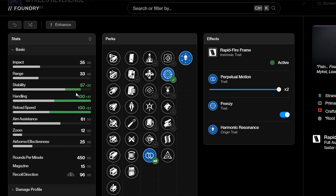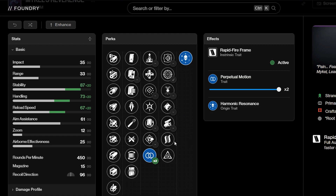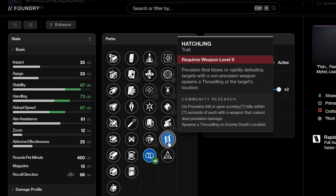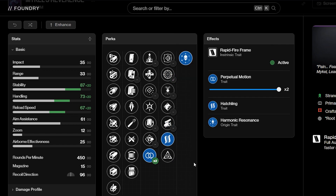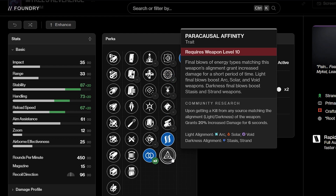Combining Perpetual Motion with Frenzy, you basically get 100 in almost 3 stats: 87 stability, 100 handling, 100 reload speed — incredibly nice. Strand primary weapons need damage perks to negate the fact that they do less damage in general. However, if you want to circumvent that, you can do Hatchlings. Hatchlings have a fragment which increases the damage they do as well as their duration. For PvE I would recommend Perpetual Motion Hatchling, Perpetual Motion Frenzy, Pugilist Frenzy, or Paracausal Affinity if you're sticking purely to a class that matches this weapon's element.